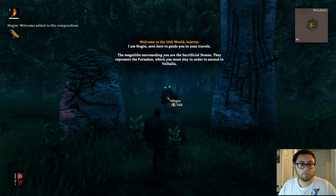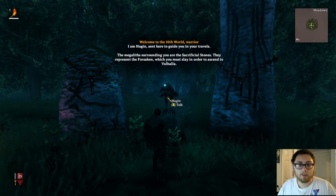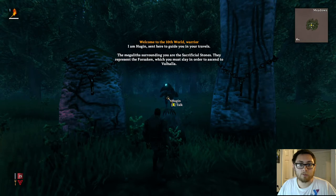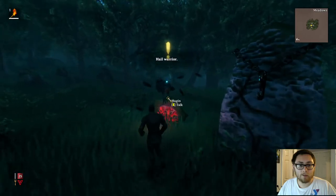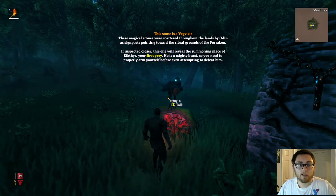So let's talk to Hugin. 'Welcome to the 10th World, Warrior. I'm Hugin, sent here to guide you in your travels. The megalith surrounding you are the sacrificial stones. They represent the Forsaken which you must slay in order to ascend to Valhalla.' The ritual stones are scattered throughout the lands by Odin as signposts pointing toward the ritual grounds of the Forsaken.